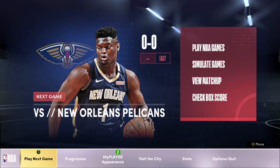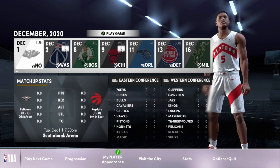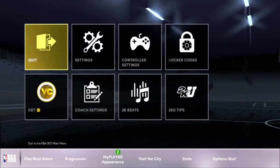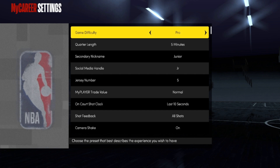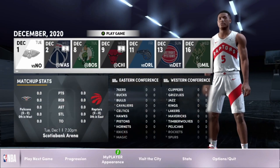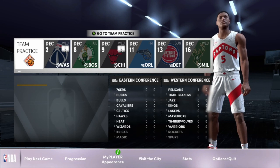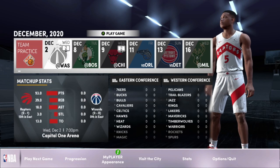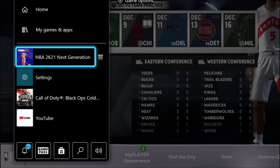To start this glitch off, I'm doing this on a brand new 60 overall player. The very first thing you want to do is make sure you have a practice available. Since this is a brand new player, I'm going to have to play this first game. Put the quarter length on five minutes and game difficulty on pro — you just want to get through this game as fast as possible. Once you play a MyCareer game, you'll have a practice available. The very first step of this glitch is to close out the application and then reload the game back up.